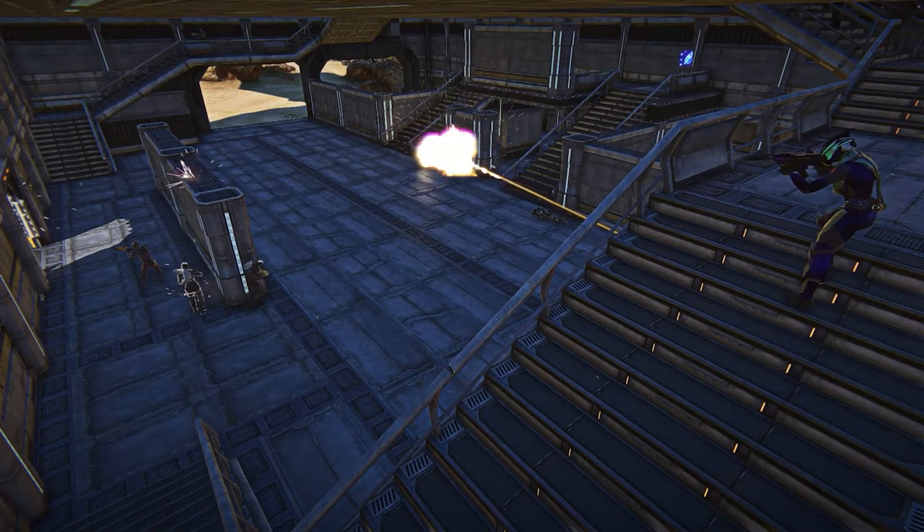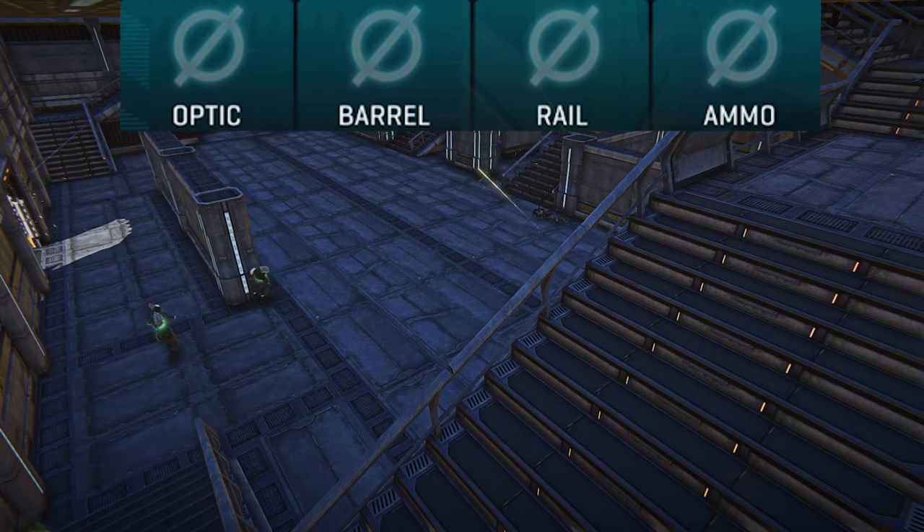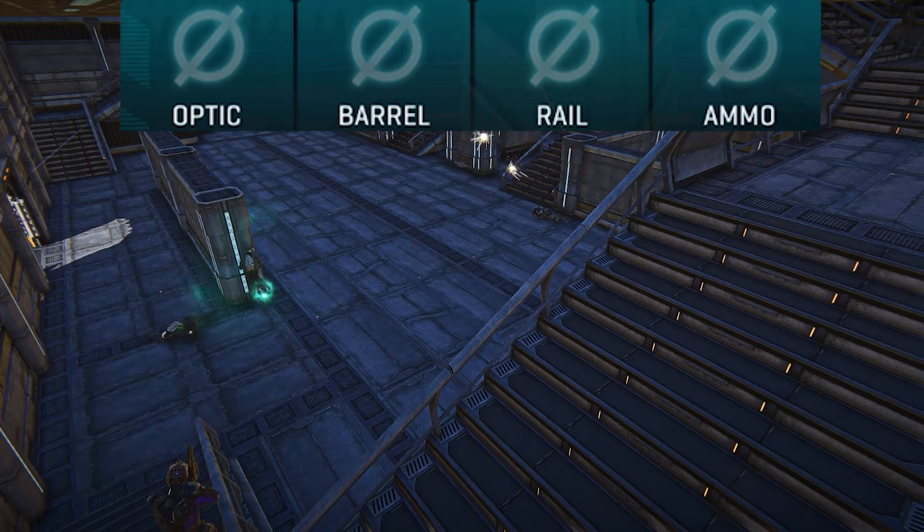All Planetside 2 infantry weapons have 4 basic attachments: a scope, barrel, rail, and ammo. I'm going to go over every attachment and show you the different use cases for when they're good or bad.